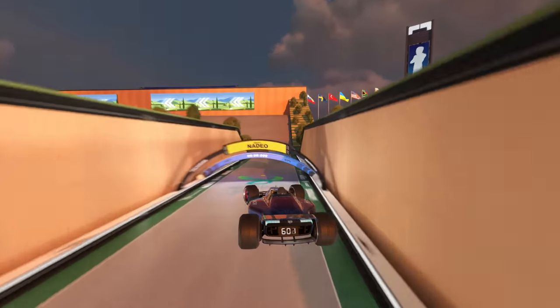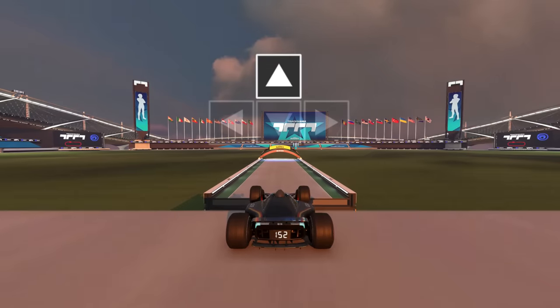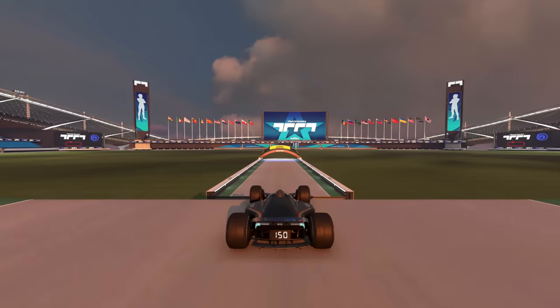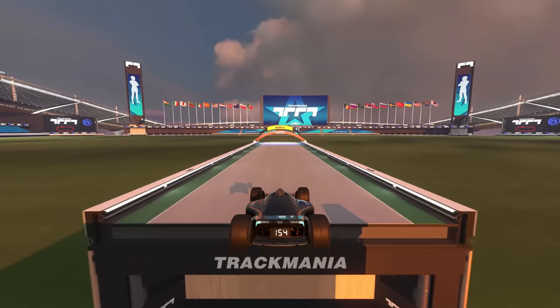It's something you can use on nearly every jump in the game, and the sooner you learn it, the better. Here's how it works: when you're in the air, tap the brake once, and you're done. It's that simple. You don't have to let go of the acceleration — just keep holding it as you're in the air, tap the brake once, and you'll stop the rotation.